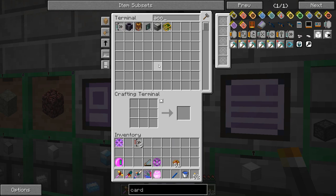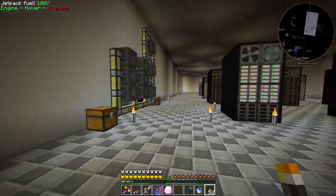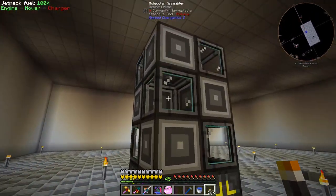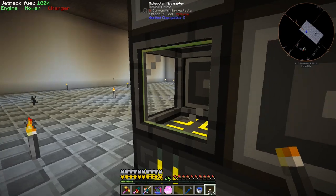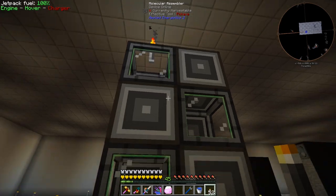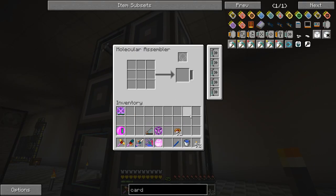We have five acceleration cards in the system — let's craft up 20 more. We don't have enough advanced cards, so that's another recipe we need to add. Advanced card recipe isn't too bad — now we should be able to tell it to make acceleration cards. Auto crafting, go! Now I can install those in the molecular assemblers downstairs and crafting will go much faster.